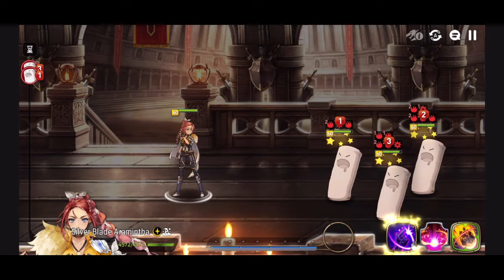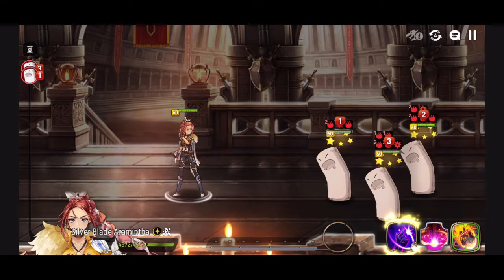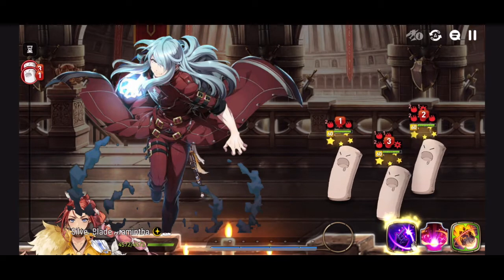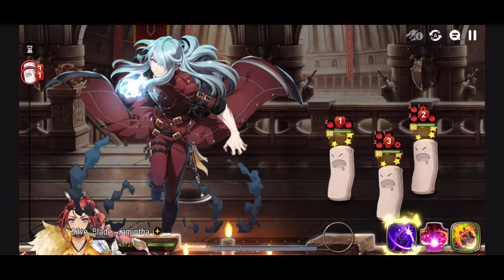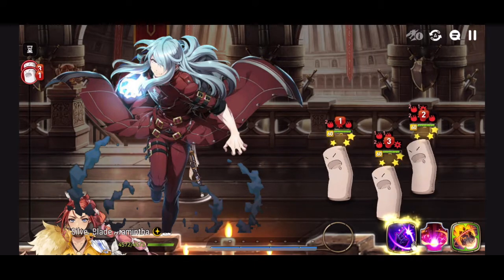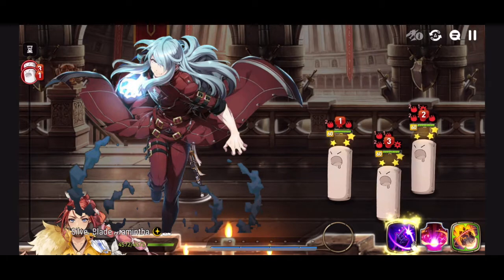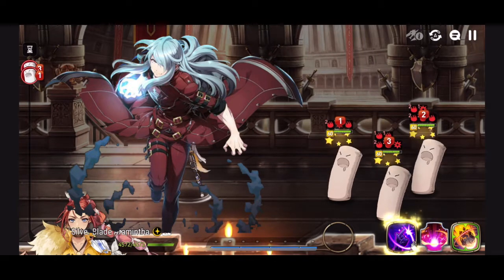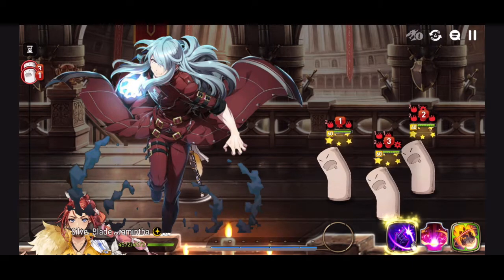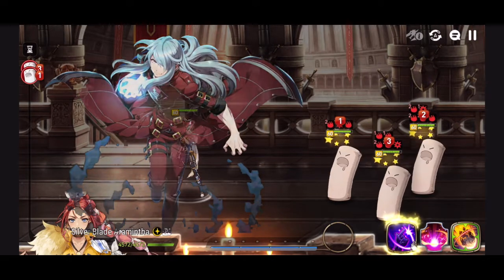For Arena and Guild Wars team comps, I'd place her on a team where she helps heroes that benefit from debuffs like stuns and burns. If you're lucky enough to have Moonlight Chloe, now is your time to shine — Aramintha actually makes him useful. Build Moonlight Chloe slower than her so he can take advantage of her 100% stun to use his S3, which only works on stunned targets. He has a terrible stun chance on his own, so just build him as a glass cannon since if everyone is stunned, his speed doesn't matter.